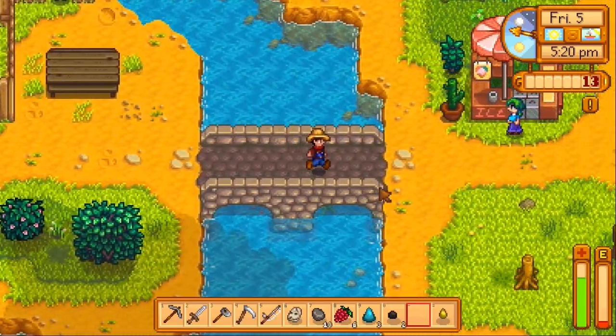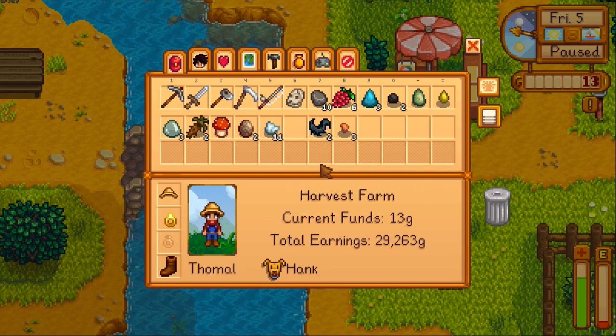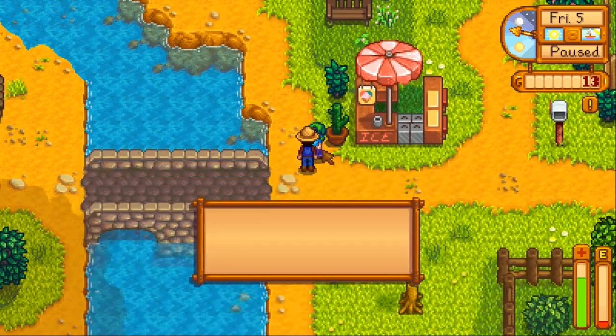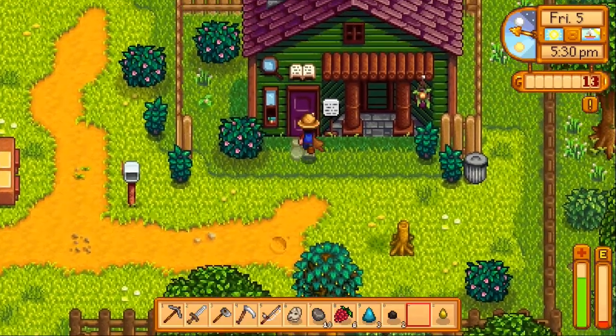I think I'm going to start trying to make friends with everyone. Do I have anything good for you? Have a piece of jade — it matches your hair, which is green for some reason. I'm going to assume that's natural.